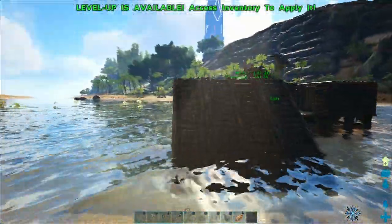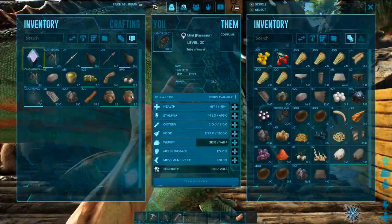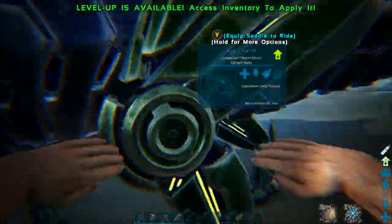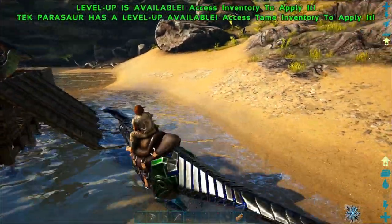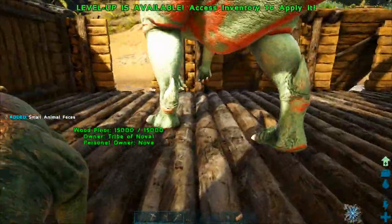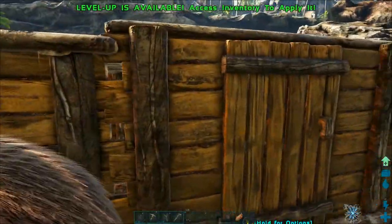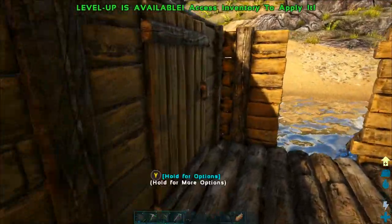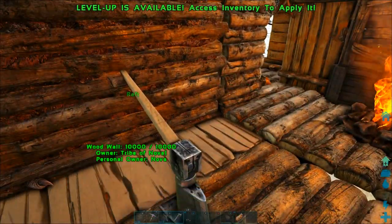I'm going to grab some dinosaur poop because we will be starting farms on top of our raft pretty soon. I'll show you how to do farming, how to grow your own vegetables — you can go full-on hipster and make all organic meals from here on out. But first, we are going to take our nice tropical cruise down the coastline and get to South Haven Island.